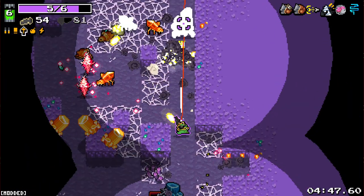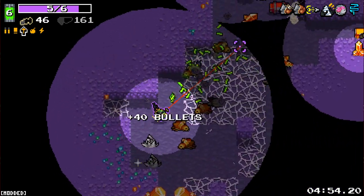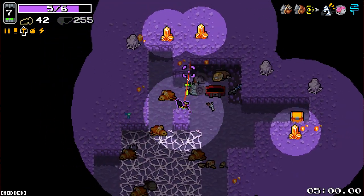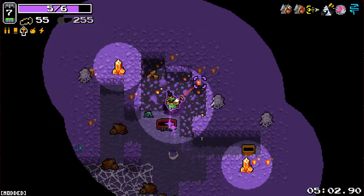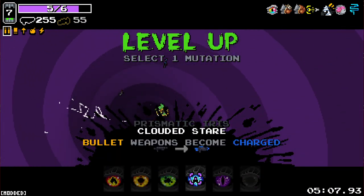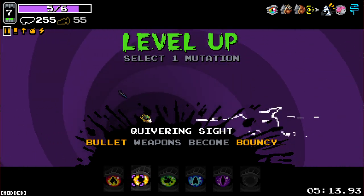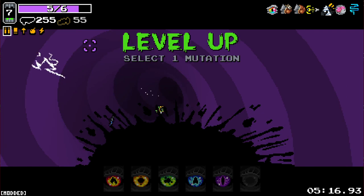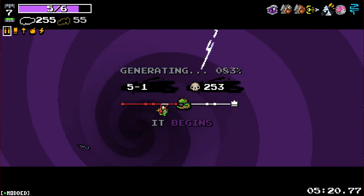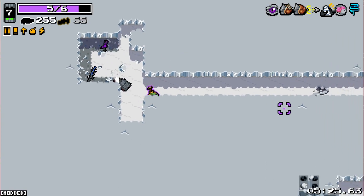Sword Throw is an interesting one. Possibility of some better weapons here. We've got the Heavy Slugger there. Do we take Flaming? Because we've already got the one that makes the bullet weapons explosive. Homing - I feel like we have to take homing. Homing with the bouncer weapons is just so good. We've also got a Heavy Sai Revolver there as well.